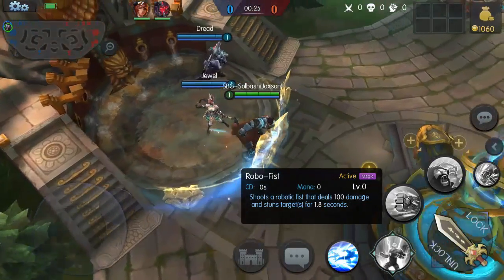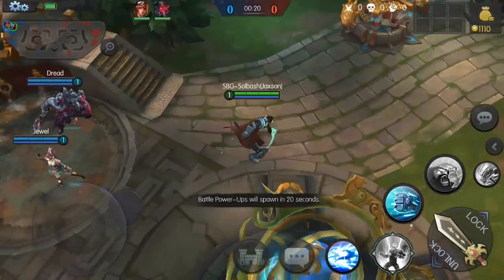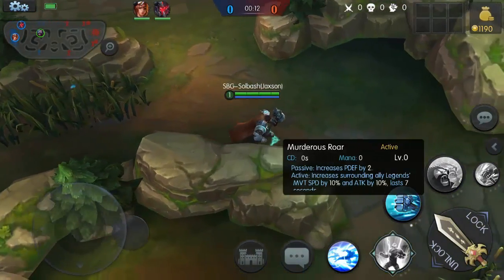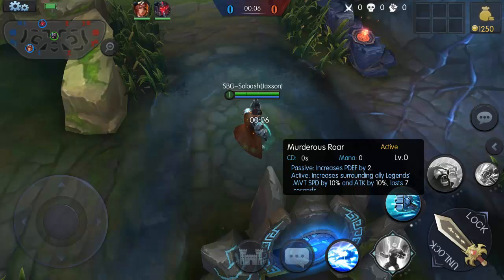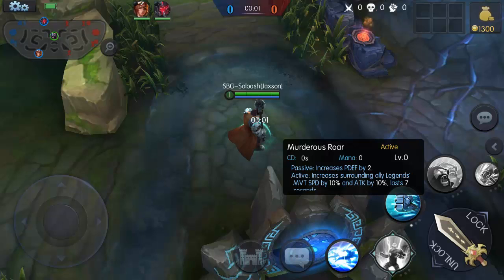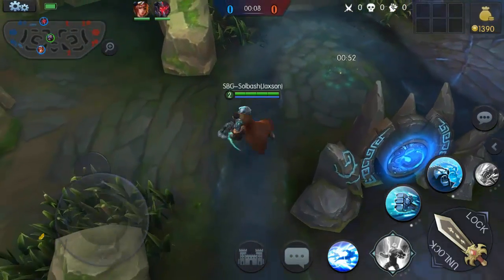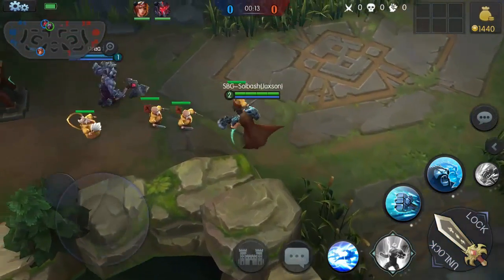Starting off I'm going to pick up Robo Fist — that's the stun. Since this is AI there's no contest on the buff so we'll automatically go to level two and pick up Murderous Roar. This has both a passive and an active on it, which you don't really see on abilities — the passive increases your physical defense and when you activate it, it increases movement speed and attack speed for seven seconds. I'll let Jewel go bottom and hang up here with Dread for the double stun.